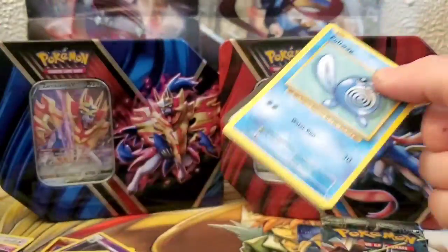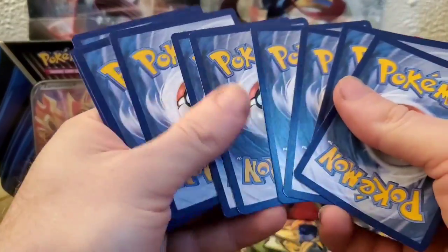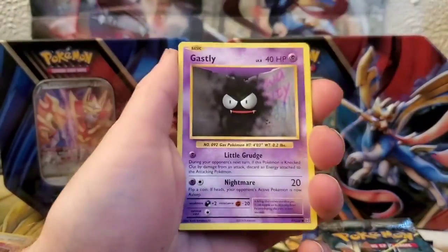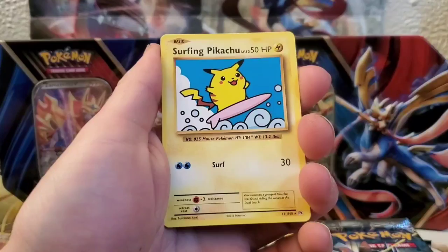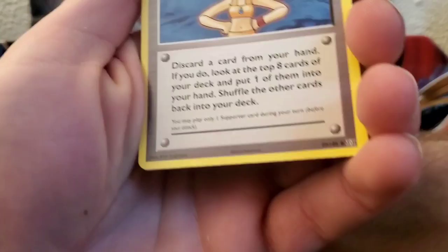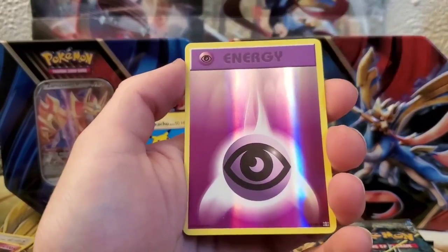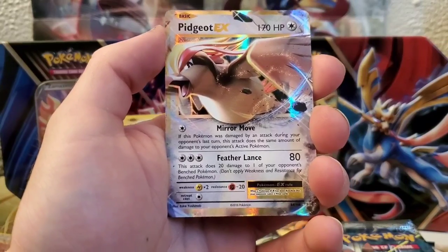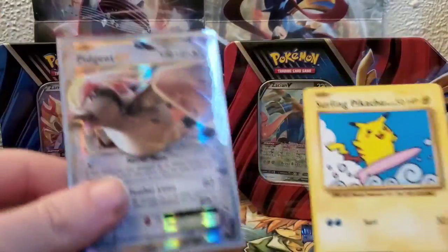Can we get the Charizard? That would be great - any Charizard's good. Evolutions is only three cards not four - I almost always forget that. We got Poliwag, Gastly, Magnemite, Seel, Charmander, Surfing Pikachu - that's a Secret Rare right there guys! We got Surfing Pikachu, Misty's Determination, Porygon, Reverse, and a Pidgeot EX. Let's go! That was a good pack right there.